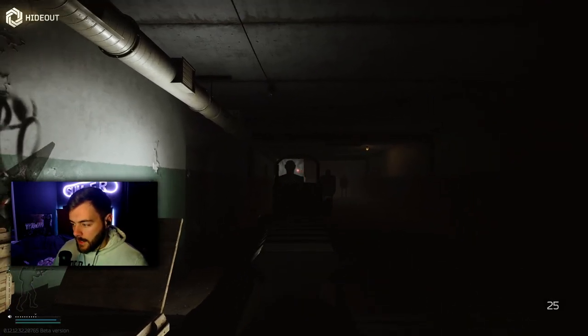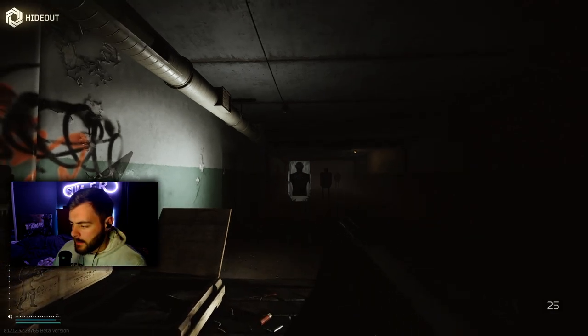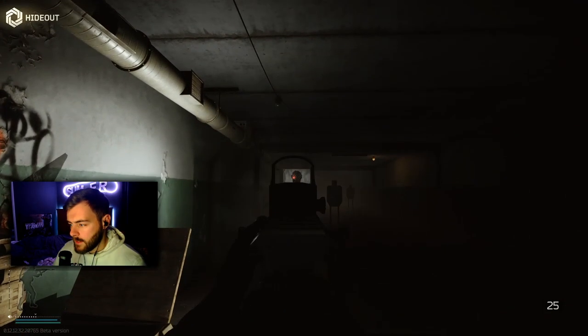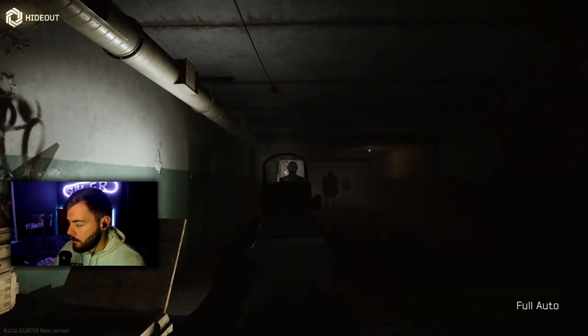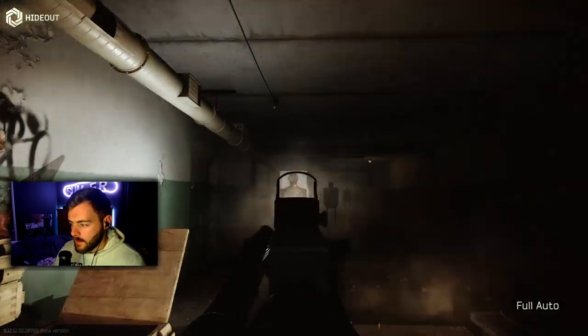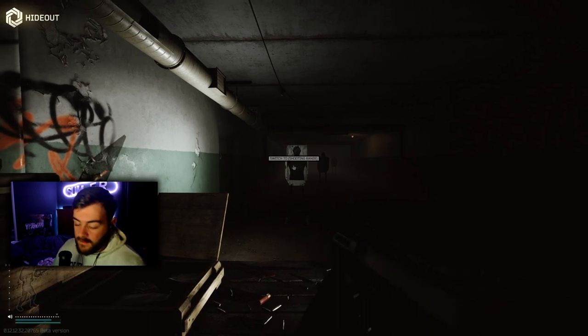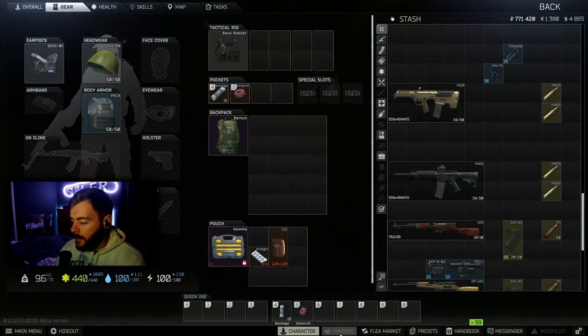Whacking this gun on and going straight into the hideout — you've got yourself a nice weapon here. This is the MDR again. You can press B to change it from single fire to full auto. Single fire is nice, but put it into full auto. That was with no recoil compensation right there, so again a nice fast round firing.